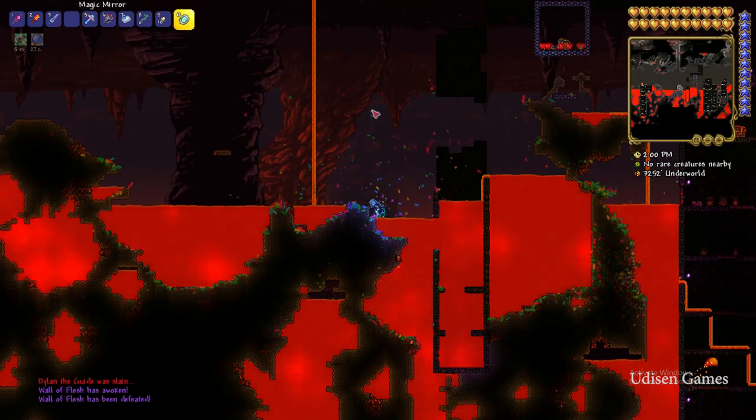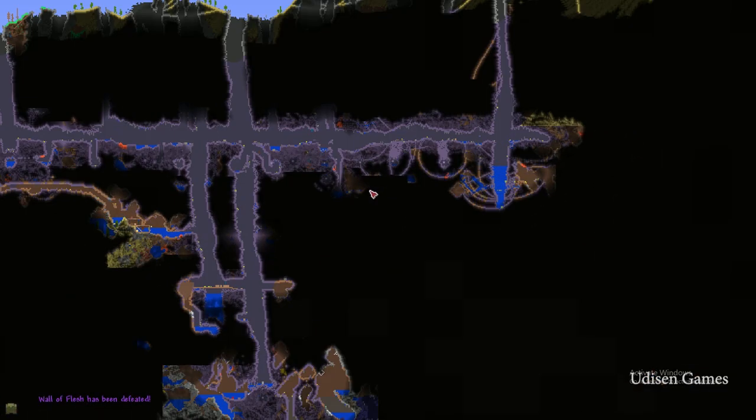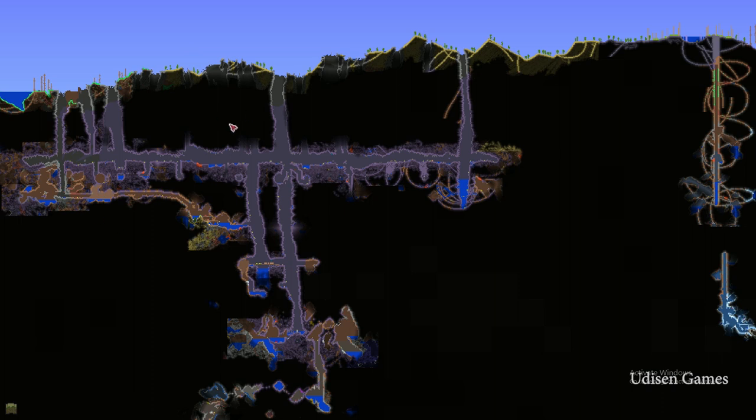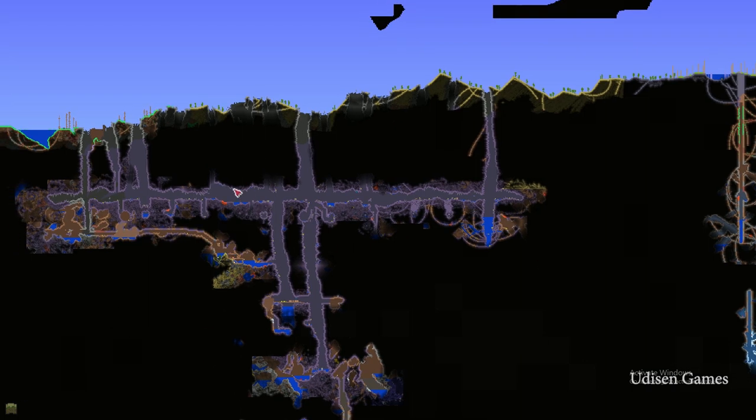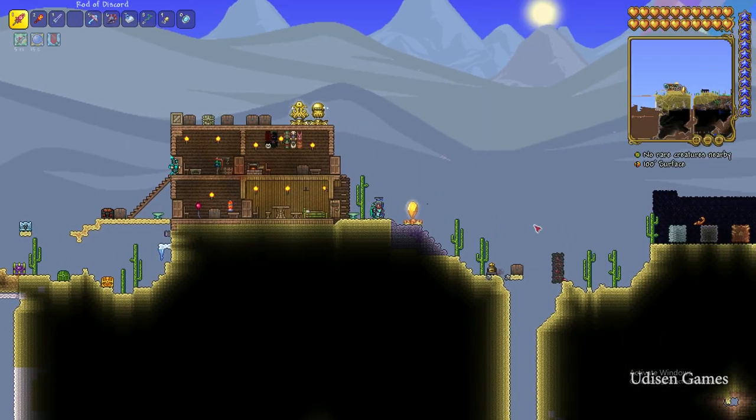After that, simply find the corrupted or crimson biome on your world. The corrupted biome looks like this, and the crimson biome is something very similar but with a red color.